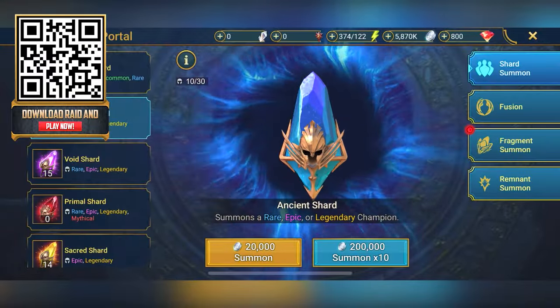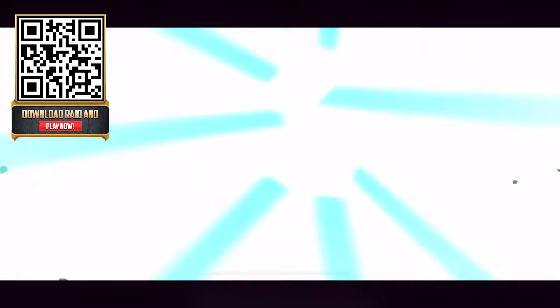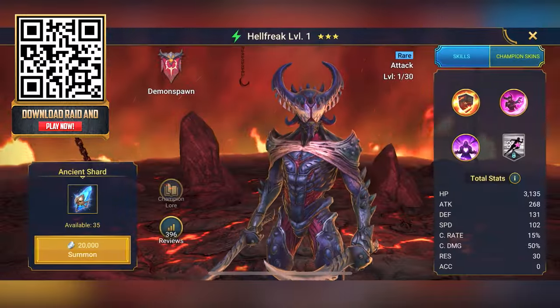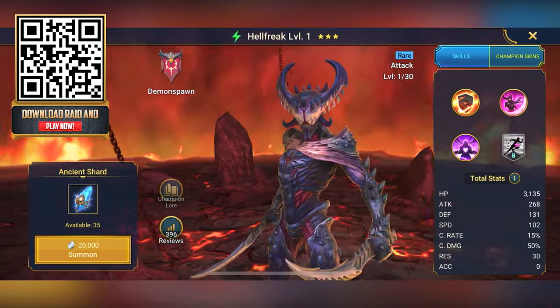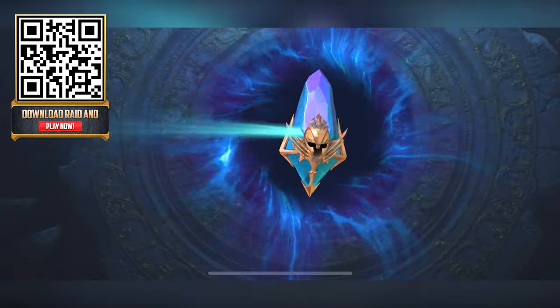It's time to open up some ancient shards. Here we go, the first one — we're going for the blue shard. Hell Freak! Very cool. Just look at him. He's giving me Stranger Things vibes, he's giving me Doom vibes. Very cool.